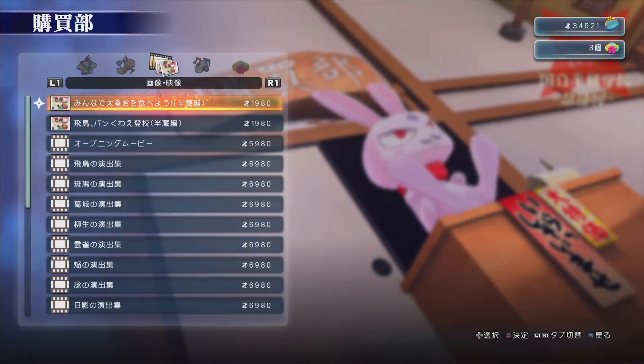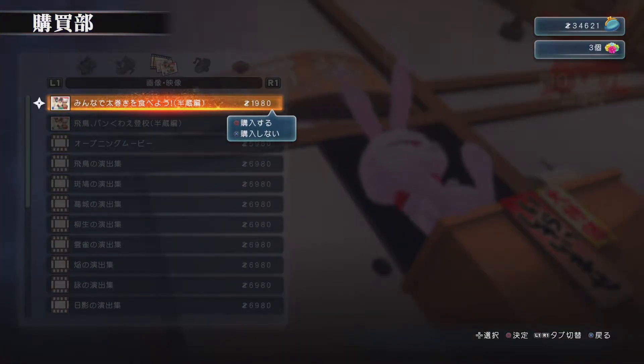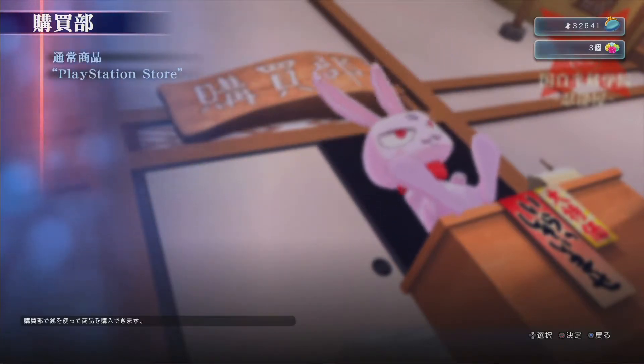And here's some like media and stuff, and the music. This is the typical stuff — not surprising. We have 34,000 Zeni, I think it is. Let's see what this is — this is just art, we can just purchase it. Now it's sold out, I guess we just have it now.